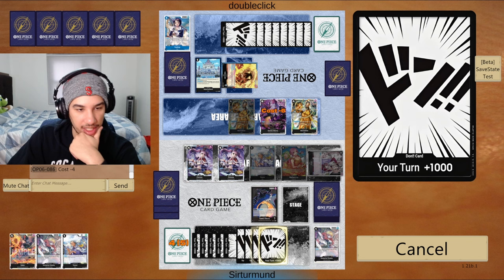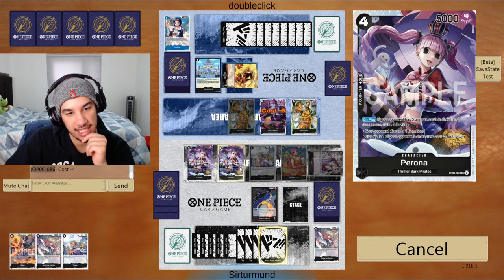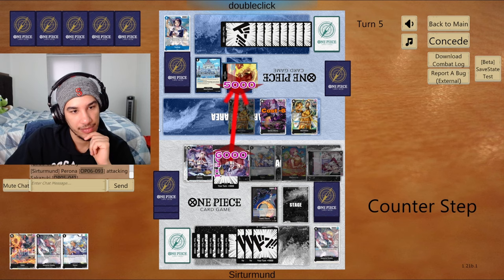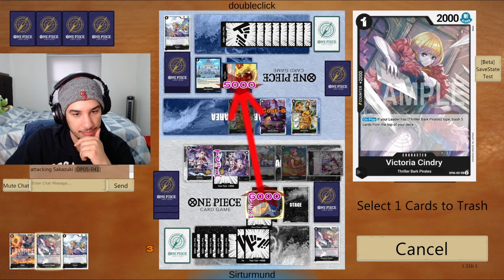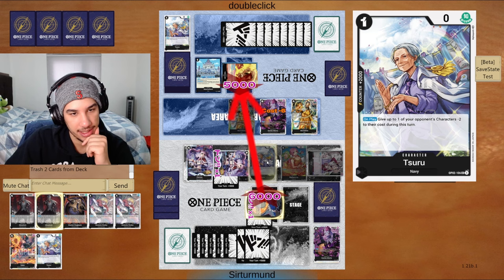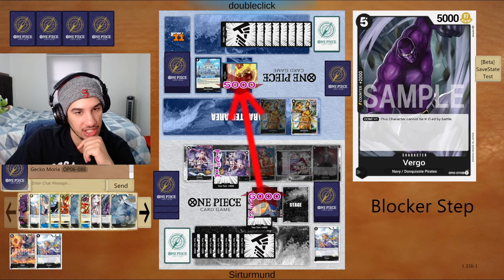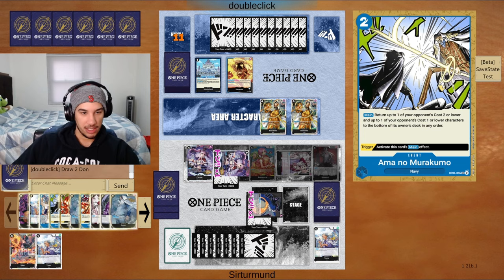We need 6 down, so we'll attack for 6 twice. I kind of want to keep this Savile, so I'm going to trash the Sindri and override this Zuru. We'll send Sindri back and KO this guy. There's another 6 attack going to push another 2k counter or blocker. They took the life and hide behind their blockers. The problem is they don't have Luchy.